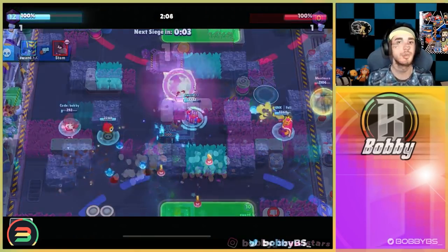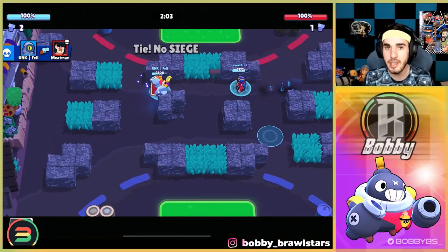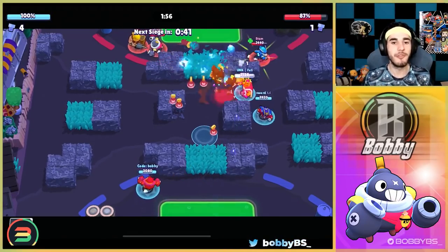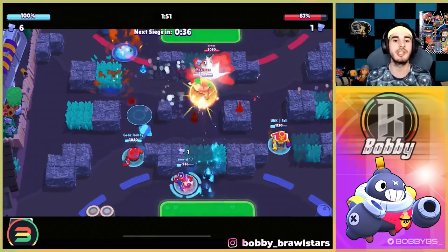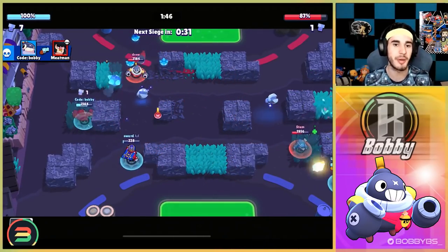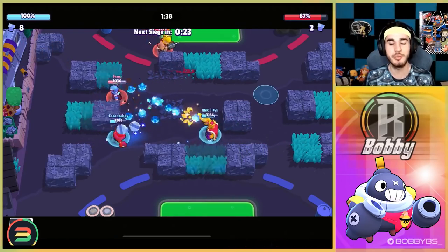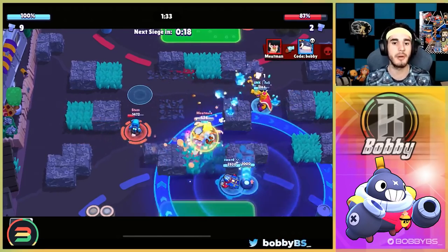Coming in at number two we have Tick. Tick is honestly probably the easiest brawler in the game to push with. The gadget is literally invincibility — nobody can hit you, you take no damage, no one can knock into you. And when it's complete, it pushes enemies further away and does damage, so it's invincibility plus damage. Both star powers are really good as well.